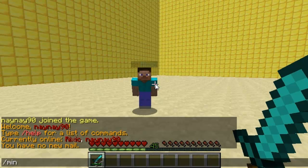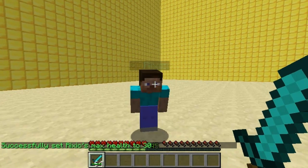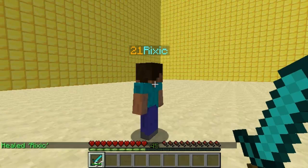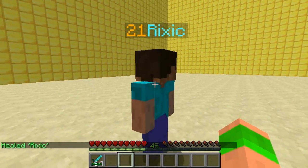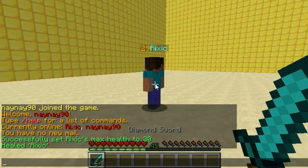The first command is /m increase, followed by the player name and how much you want to increase their health by. I'll increase his by 10 to start with, so you can see his health is now 30. He'll have to heal himself, or I can use /heal player name — but this doesn't link with the health tag plugin, so I'll just hit him for it to update. You can see his health is 29 because I've done 1 damage.